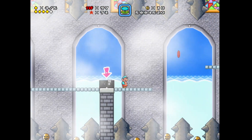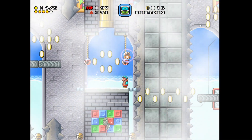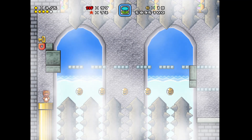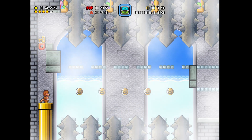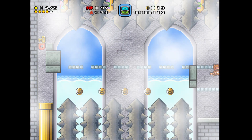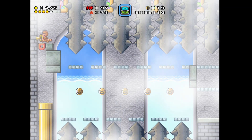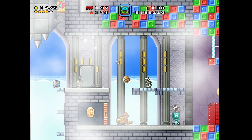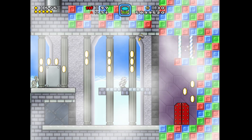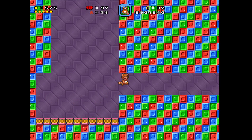Oh hey, eight red coins — one, two, three, four, five, six — oh, I was supposed to duck there. Secret exit! Those phantom masks don't help tell you where things are. And if you're not fast enough up here you die. Oh, this isn't a secret exit — this is for something else. There are two power-ups here.